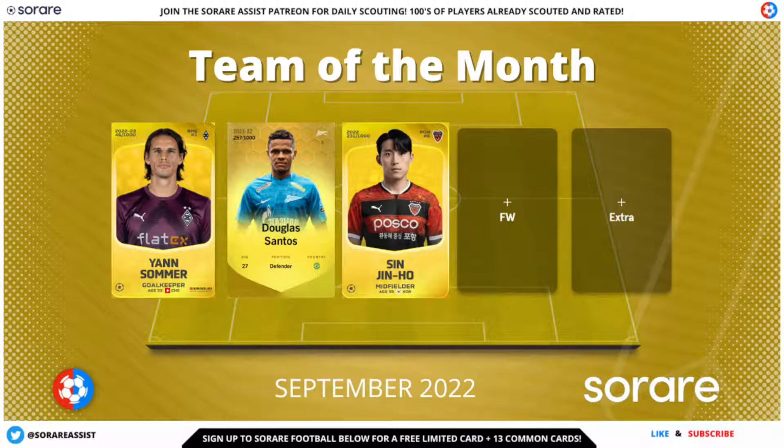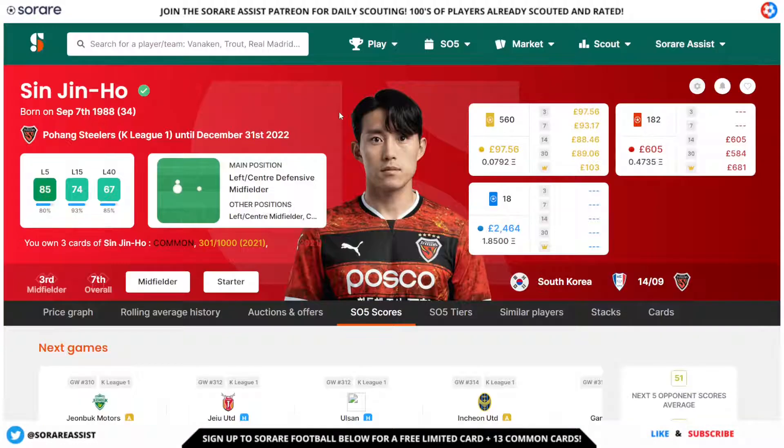In midfield, there's another one of my favourites: Sin Jin Ho of the Pohang Steelers. This guy is an absolutely fantastic midfielder in the Asian division and one of my favourite players. I've had his rare card for quite a long time and I'm also lucky enough to have a limited card of Sin Jin Ho. He's an easy choice in the midfield position.